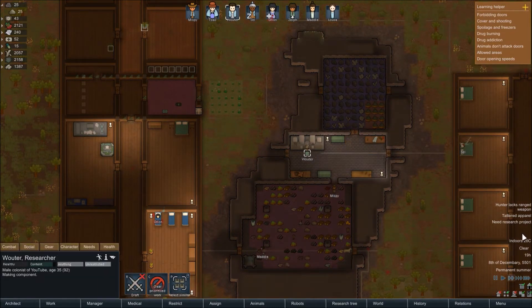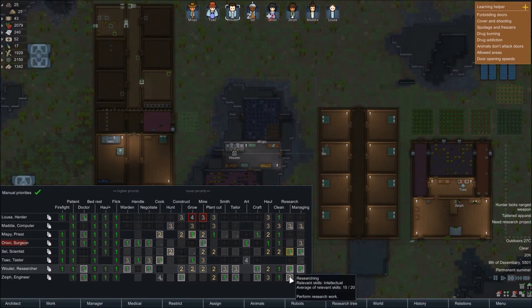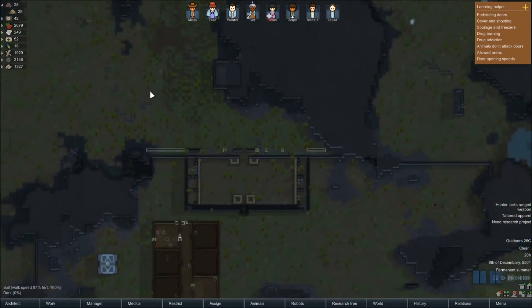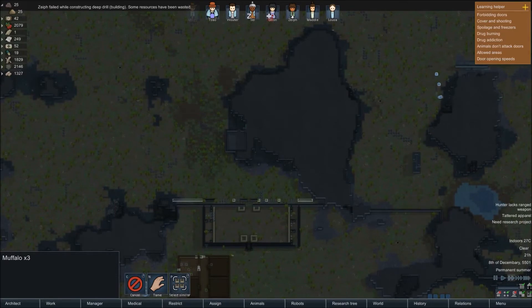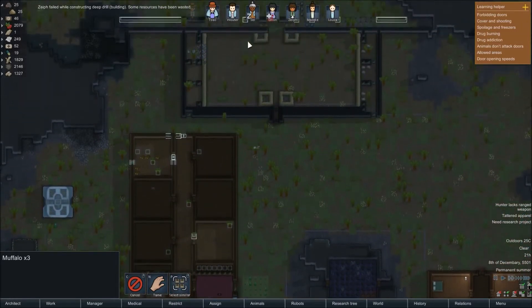We can make another t-shirt - everyone's still got tatty apparel. We need more leathers, so is it worth sending Cell to sell? Maddy, let's put you as the main researcher because you haven't got much other use. And then we'll set Cell up as a hunter - there are three muffalo, go and hunt them. They'll give us a lot of fur.